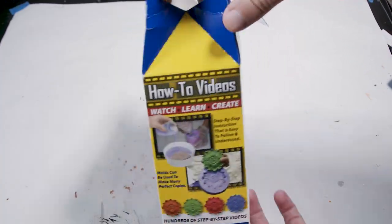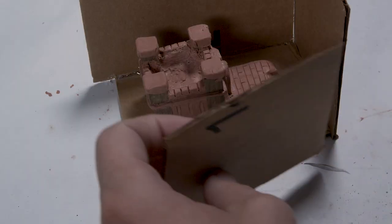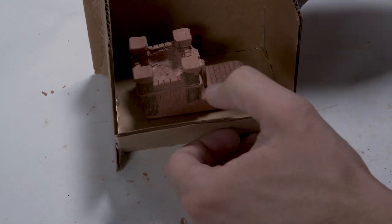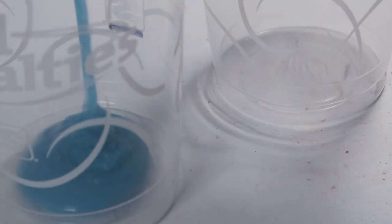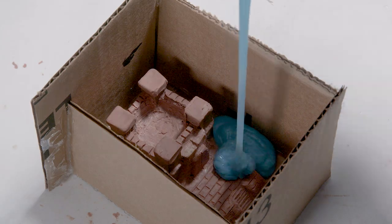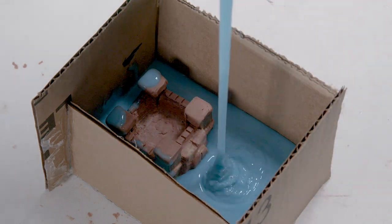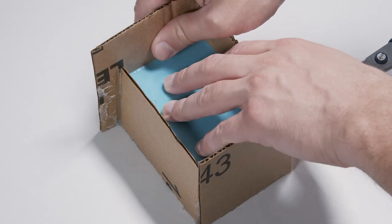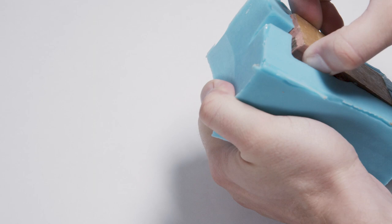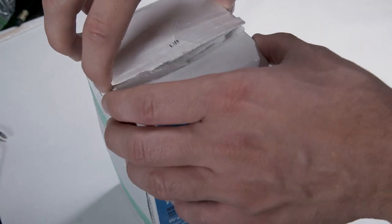Next, I'm using leftover Moldstar 16 Fast to make a mold — hopefully I have enough. A cardboard box is built around the castle to hold the silicone in place. Each part of the silicone is equally measured out and mixed together. I have to work relatively quickly since I have a short pot life, but I make up for it with a fast cure time. The silicone is poured into the mold box and left to cure. After about 45 minutes, the mold box can be broken down and the clay sculpture removed. Unfortunately I didn't have enough to mold the second castle, but I now have an empty mold I can cast as many castles as I need.